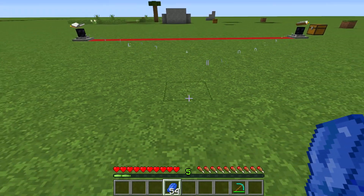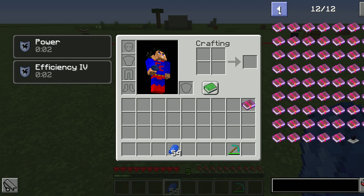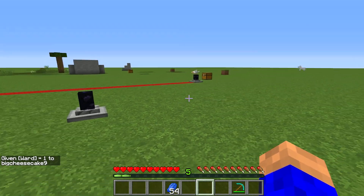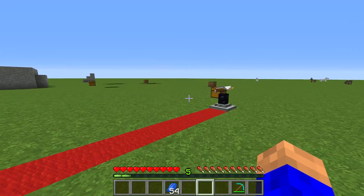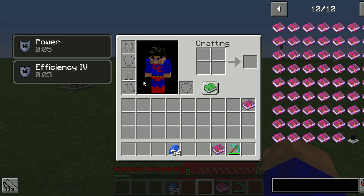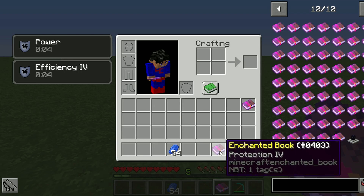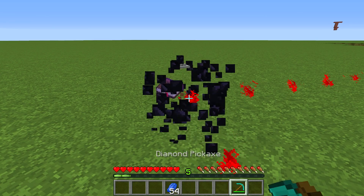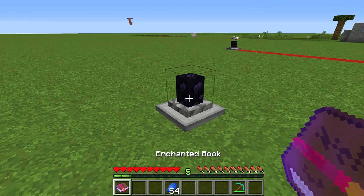Now if I stand in the middle and press E - boom, I'm getting both Power and Efficiency. If I pull another ward over here, as long as it's not within 15 blocks of the other two. If we put one down here, as long as there are no red things going between them - which there aren't - I could put another book on here. There's a Protection book in the chest. We're now getting Efficiency and Power. Put the Protection book on this third ward and give it some lapis.